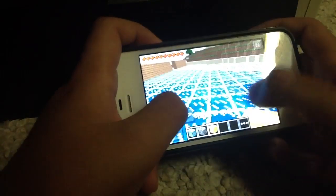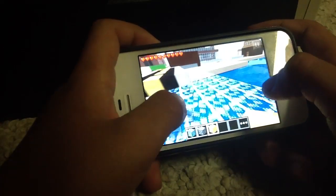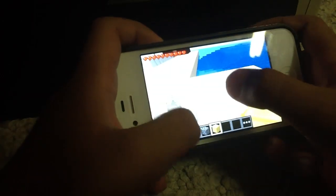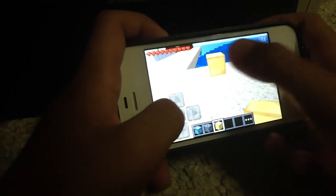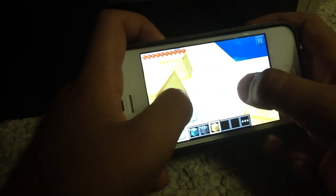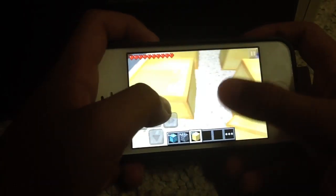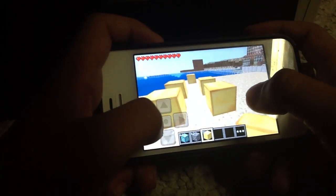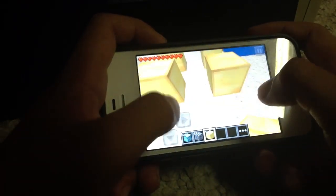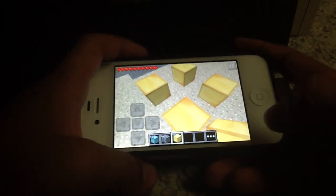First, what you want to do is take your gold block and put it into four spaces. I'll just show you guys. That's not the correct way. Do it like this, if you guys can see. Like that — and ignore that, I put that over there. See, like this, right there.